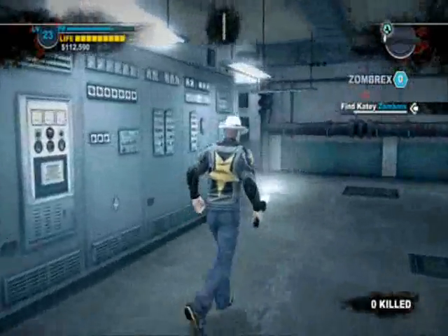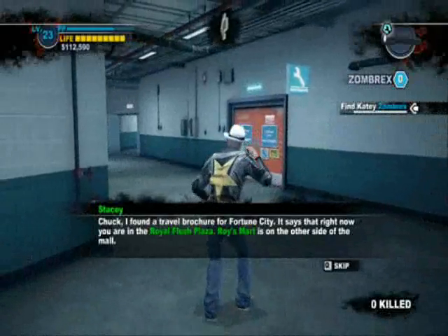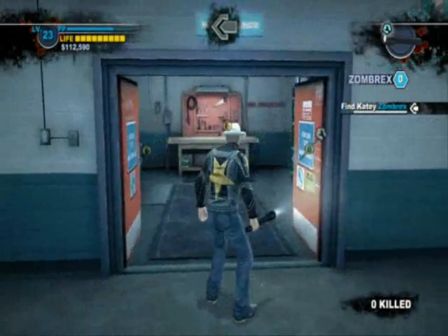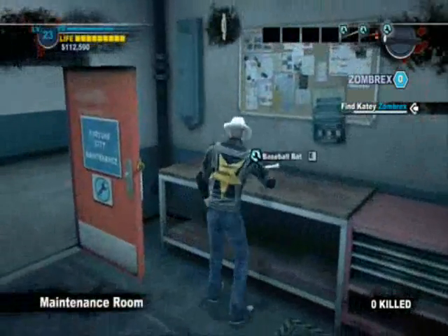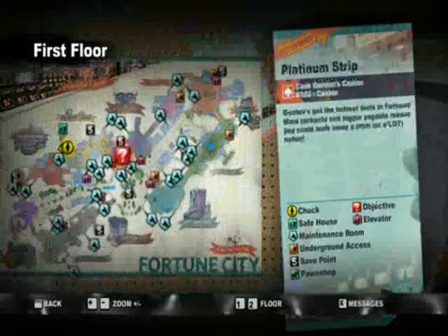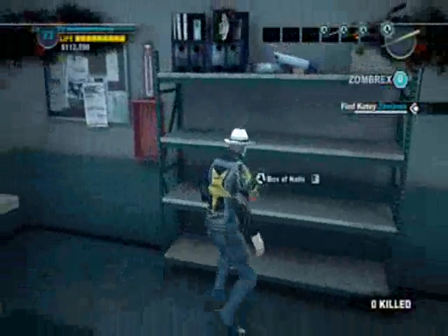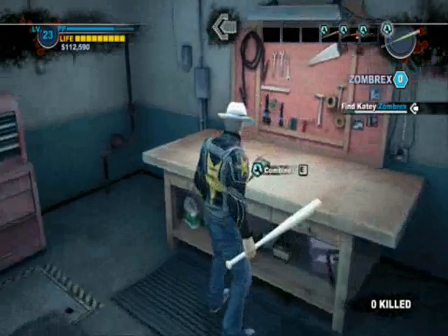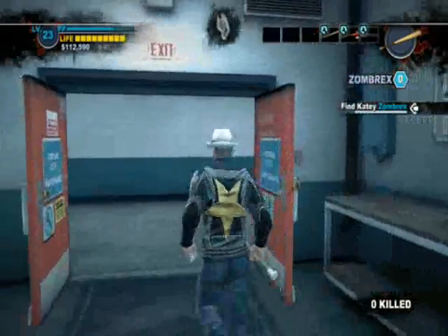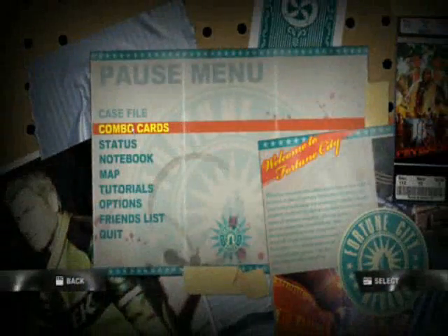Yes, I can attack — great, that means we've officially started. Gotta go to the pharmacy. But first, normally you can't enter the maintenance room this early, but you get a special keycard not too long from now that lets you do that. Maintenance rooms are plastered all over the city — they're this wrench icon. A lot of items in this game have a wrench icon, which means you can combine them when you put two of them on this table. Nails plus baseball bat equals nail bat — that's the first combo card you'll get.